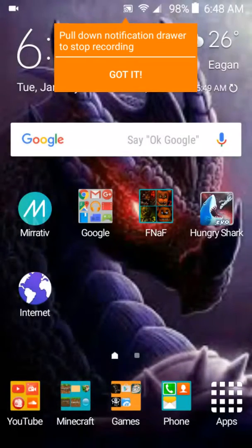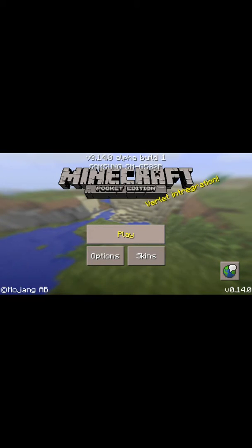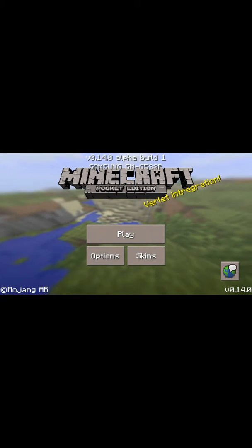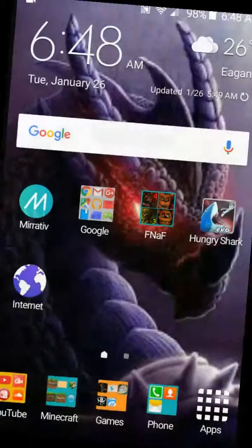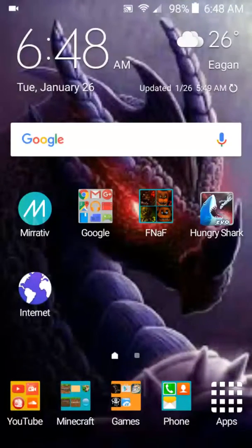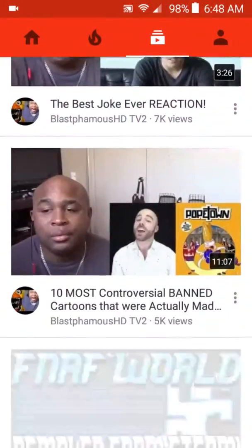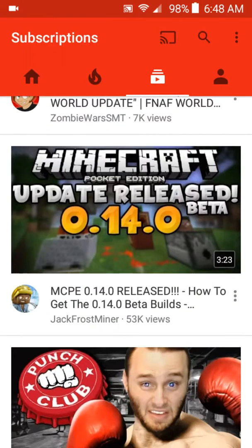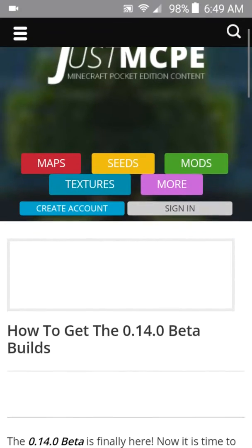Hey, what's up everyone. Today I'll be showing you how to get the 0.14.0 beta build update. I just found out how to get this today. What you want to do is go to the YouTube app and find a video called 'Jack Frost Miners Update Release Beta 0.14'. Just click on the link in the description and it'll take you to justmcpe.com and how to get the 0.14 update.